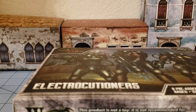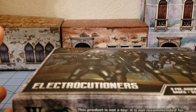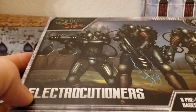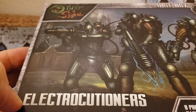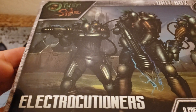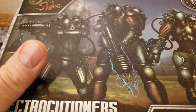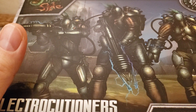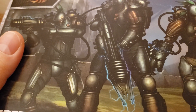Good evening miniature enthusiasts. Hi, Lord Tamburlaine back with more obscurities in miniature. We're systematically going through Wyrd's The Other Side, specifically the Abyssinia faction, and today we're going to look at the Electrocutioners, which sounds like an awesome 80s hair metal band, but in fact are high-powered dudes in heavy armor with big electromagnetic cannons — which is almost as cool.